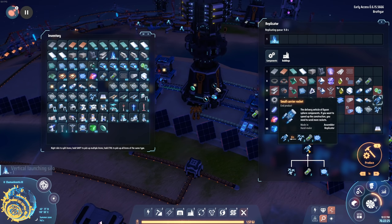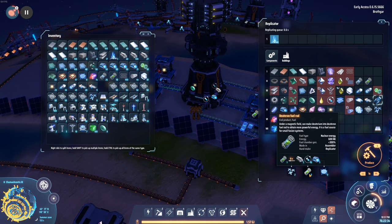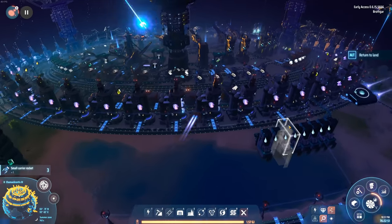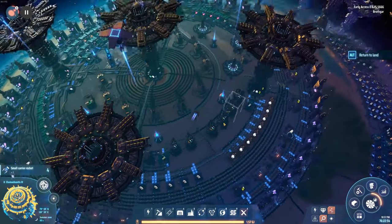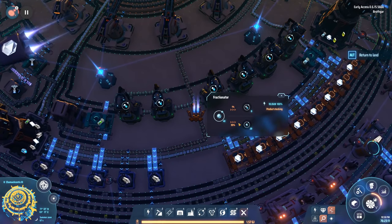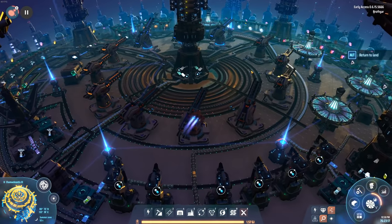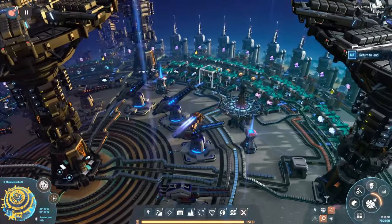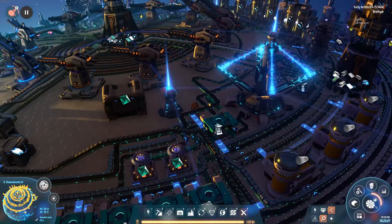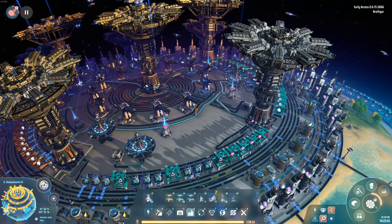I'm also going to need a rocket. I don't know if it flies out and comes back or if it's a one-way thing, but that requires Dyson sphere components, quantum chips, and the deuterium fuel rods. Let me build a few of those. I'd like to launch from inside here — there are a couple of pieces of equipment I don't need anymore, like the deuterium separator, since at this point we're sucking up entire gas planets. We've outgrown that.